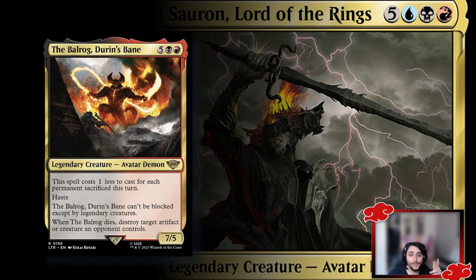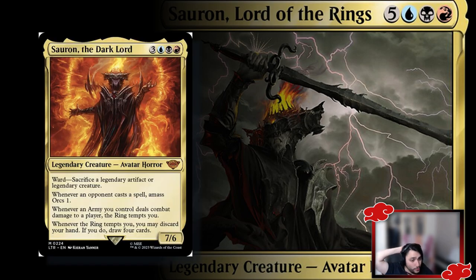The Balrog is another great reanimate target — a 7/5 that costs one less for each permanent sacrificed this turn, including opponents' permanents. Since you'll be sacrificing treasures you get double the mana value before it runs out. It can only be blocked by legendary creatures, has haste, and when it dies it destroys a target artifact or creature an opponent controls. Very flavorful and very strong.